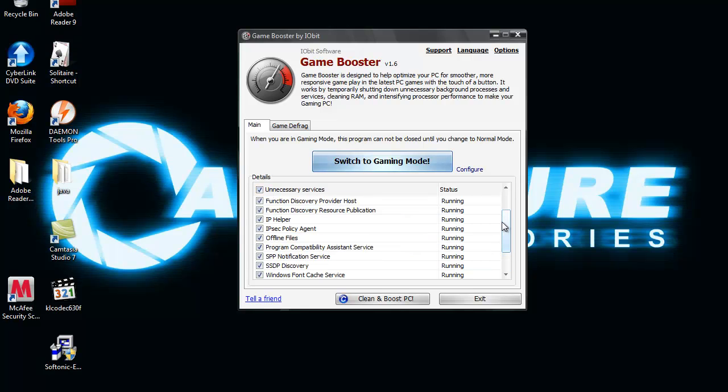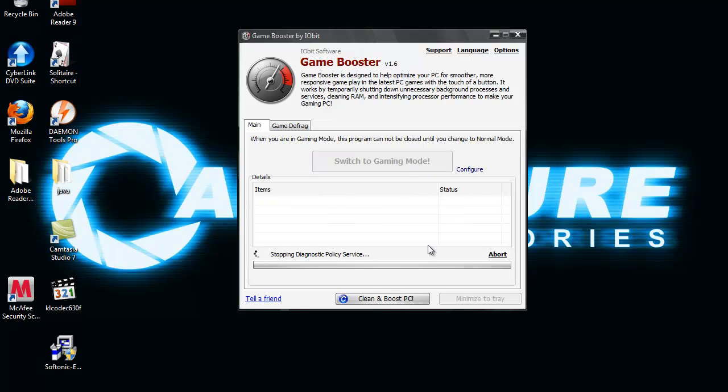So make sure that box is ticked. Things like Windows Font Cache — why would you need that while playing a game? Once you've done that and had a quick browse through them, you want to click "switch to gaming mode" and just wait for it to work. If something's gone wrong, you just click the report button. Pretty simple.